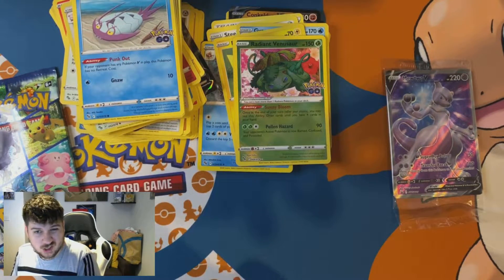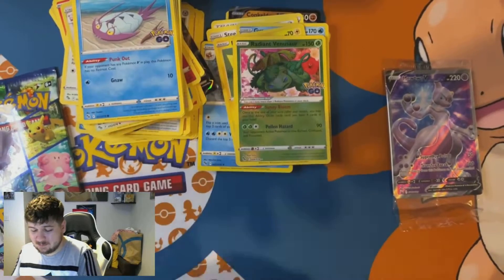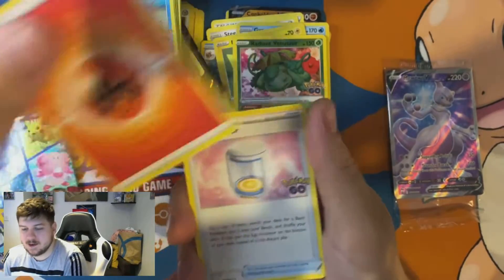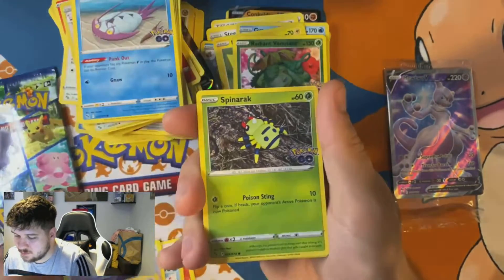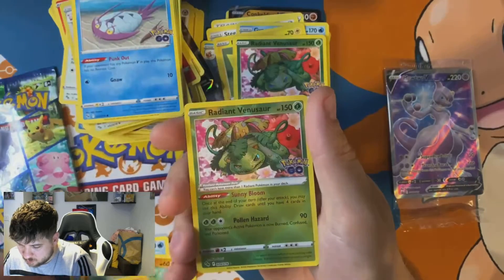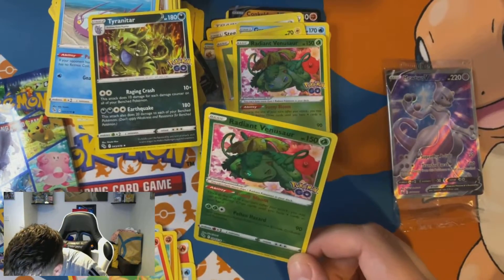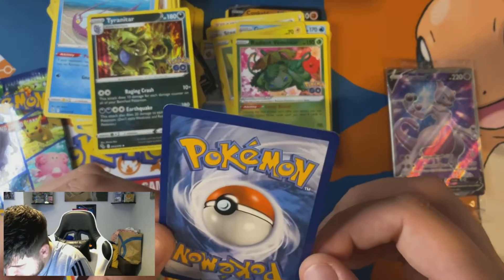Penultimate pack — can we get back-to-back hits? Stay tuned. Water energy... we've got a Nosepass, Squirtle, Spinarak, Vimpod. No more... we got a back-to-back Radiant Venusaur! And a Tyranitar — that's a pretty good card. What are the odds of two Radiant Venusaur in a row?